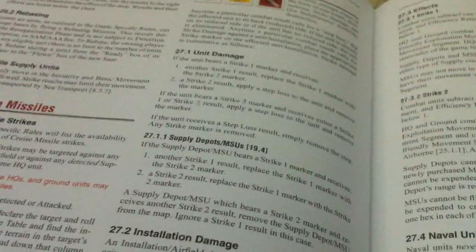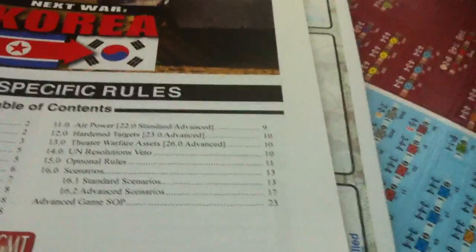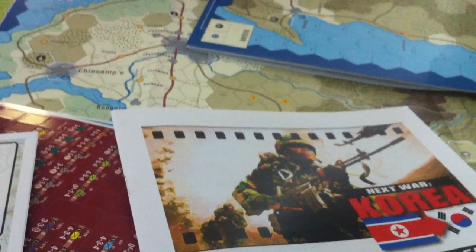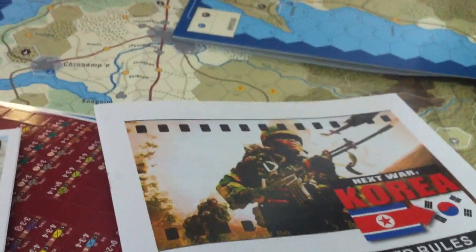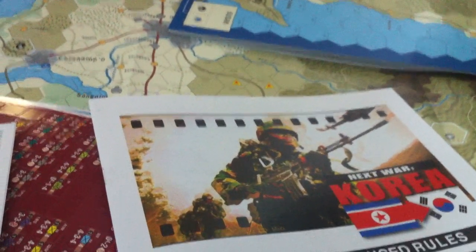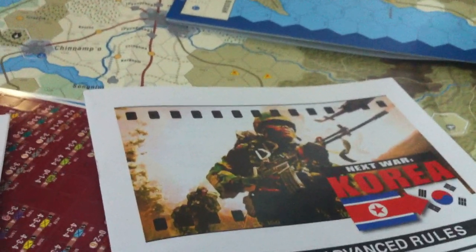All right, I'm gonna leave you with it. That's a quick shrink rip of Next War Korea. Well done, ladies and gentlemen. Here's the back of the box, by the way — you've probably all seen that. The game was designed by Mitchell Land, system design by Gene Billingsley, and Roger did the artwork — nice job, Roger. Lots of people involved. Well done, everybody. Very nice. I'll see you next time.